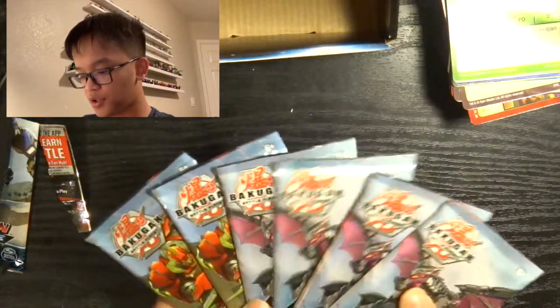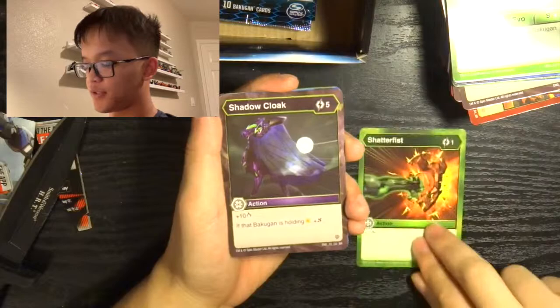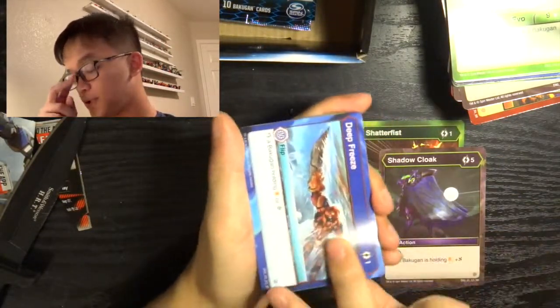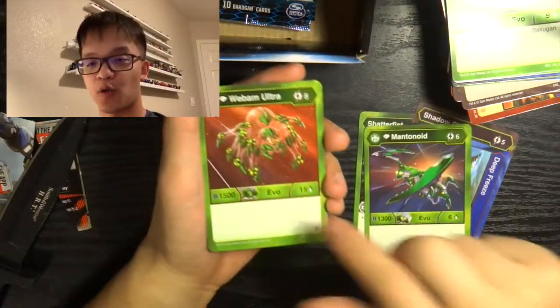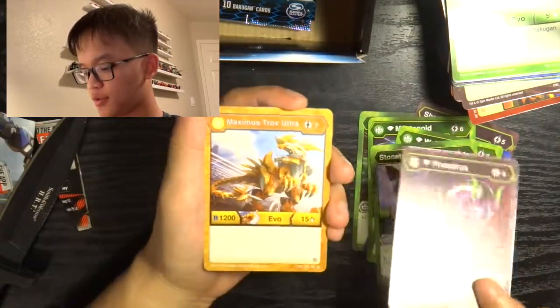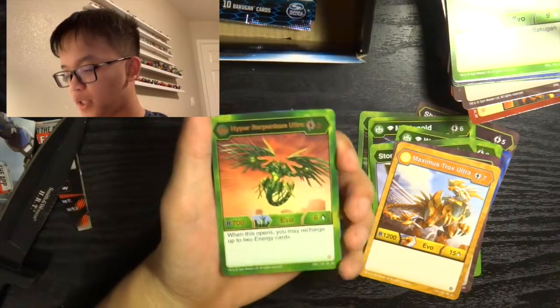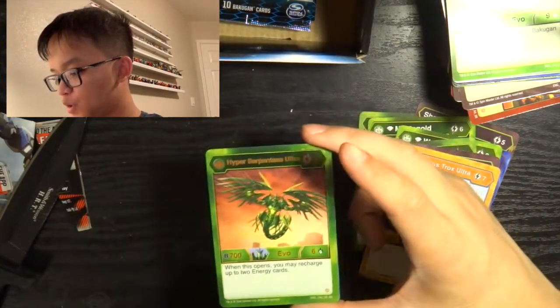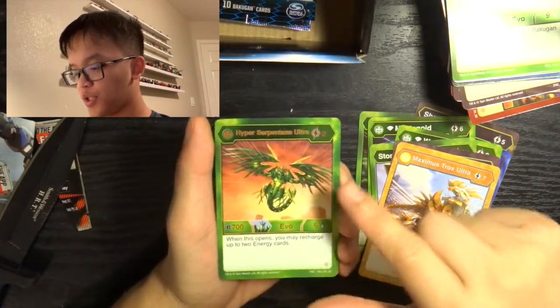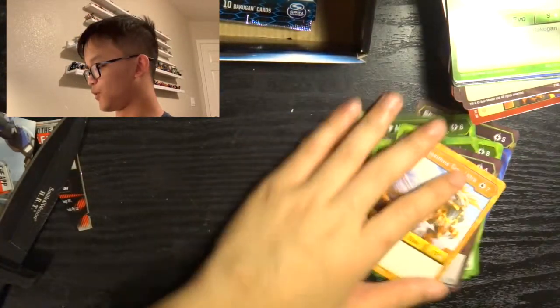Six packs left — come on, give me some Elites please. Shatterfist, Shadow Cloak, Deep Freeze, Diamond Mantanoid, Diamond Webroom Ultra, Stone Blade, Diamond Phaedrus, Maximus Trox Ultra, and our special rare: Hyper Serpentis Ultra. Two energy — when this opens, you may recharge two of your Energy cards. Our Hex: another Riptide. So we got two Riptides.